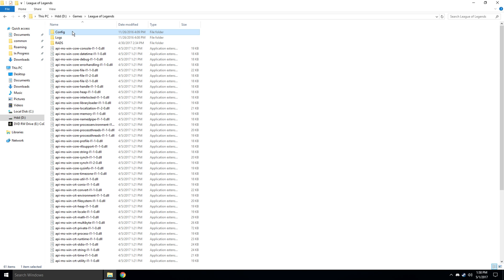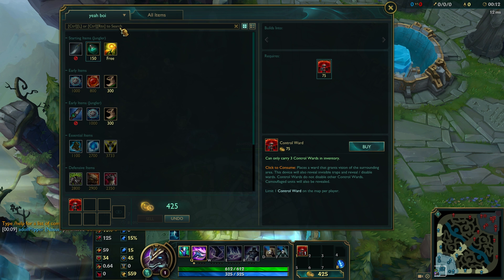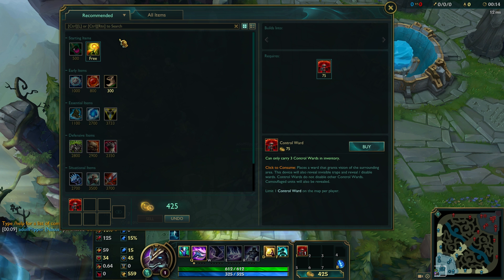If you've done all this, you're ready to start a match with your new custom item sets. Once you're in game, you can switch between your custom builds and the default build by pressing the arrow in the shop and selecting the one you want.